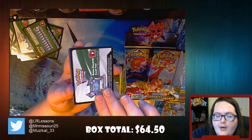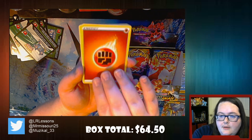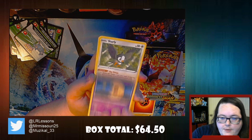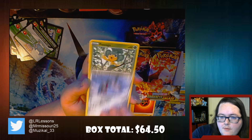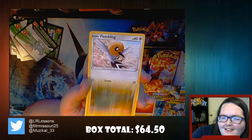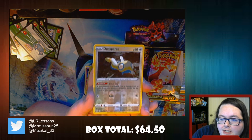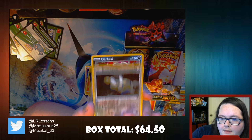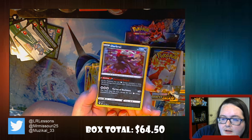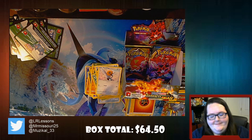This is a good sign - we are starting with white! We have our Strength Energy, Vibrava, Simisear, Lunatone, Starly, Skarmory - I think that's the first Skarmory! Pansage, Electric Energy, Fletchling. Oh, that's pretty - Dunsparce. That is a very nice one. I hated catching Dunsparce in Pokemon Go but this one doesn't seem so bad. And Darkrai - this is a Holo Darkrai. That's a good looking card, I do like how they've done this holo.